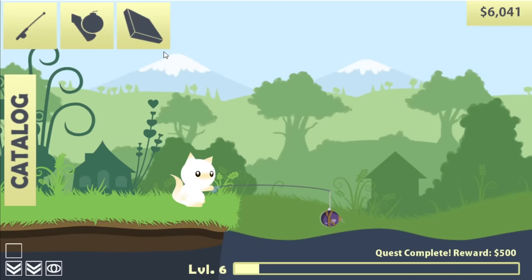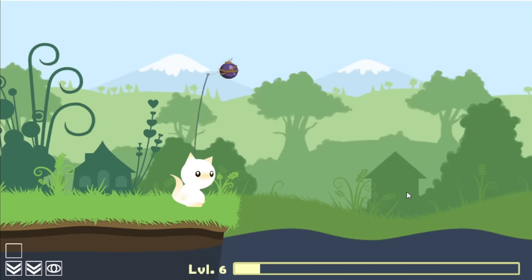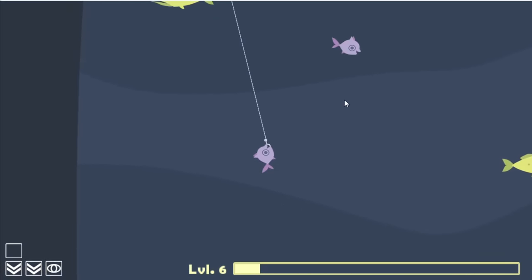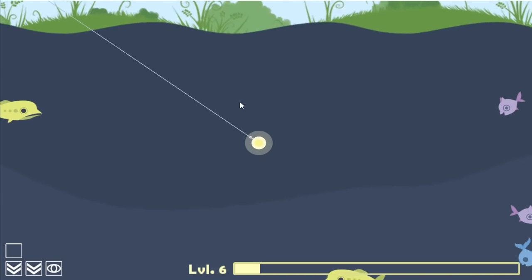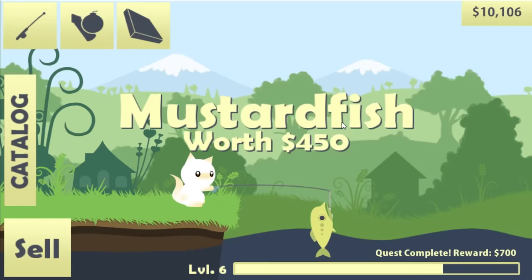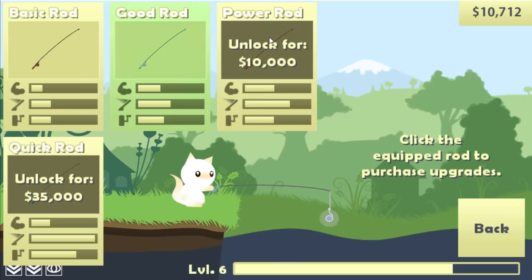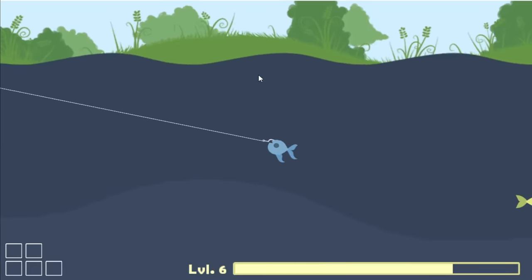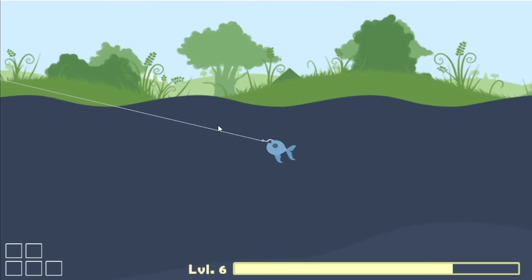I do have a quest to buy one bomb, so we're definitely gonna do that. Now there's a bomb attached to the end of my rod, which is the way I would probably fish in real life. I can see how this is gonna be good because it'll get annoying fish out of the way. After catching this lonely fish we have over $10,000, so we're gonna buy the better rod. This rod should allow me to cast a lot further, to get more fish and deeper fish.